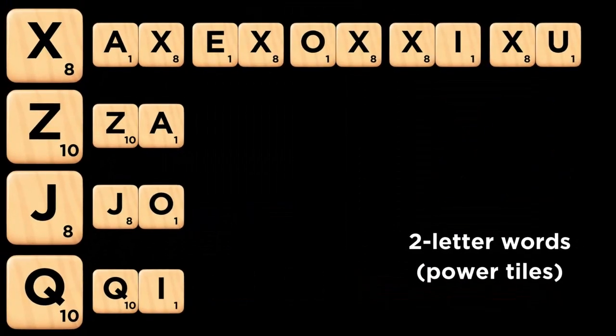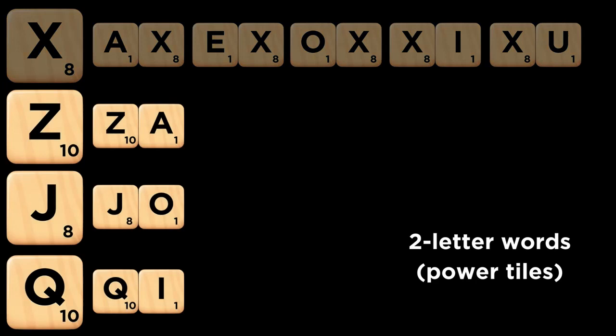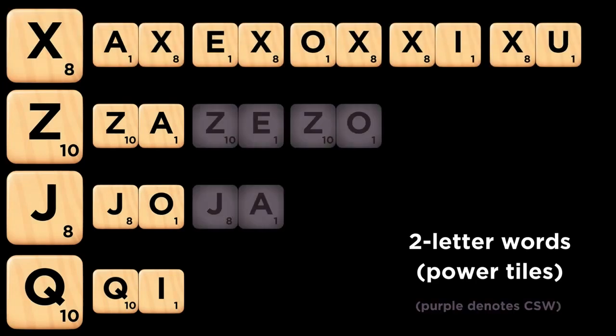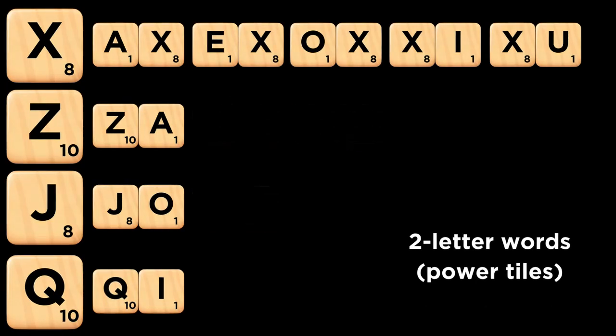Two-letter words containing power tiles are the most important words to learn in the game of Scrabble, and in this regard the X outperforms its peers by a wide margin. There are five two-letter words containing the X in the NWL lexicon compared to only one for each of the Z, J, and Q. In Collins, the Z and J get some help but the X remains way ahead.